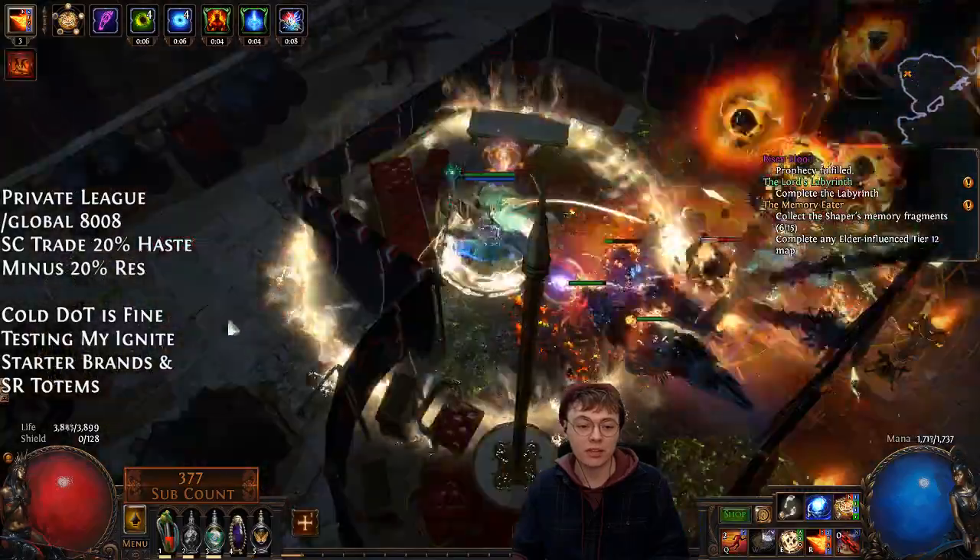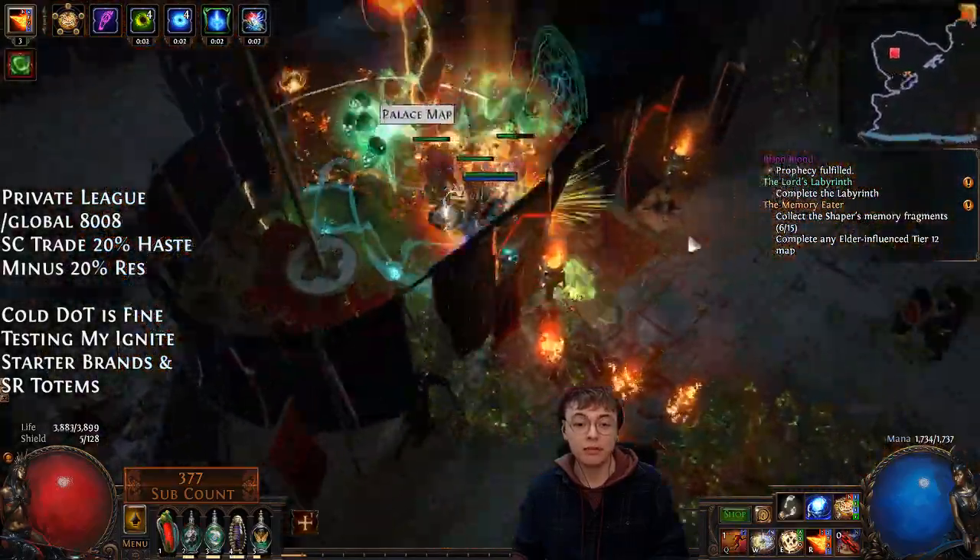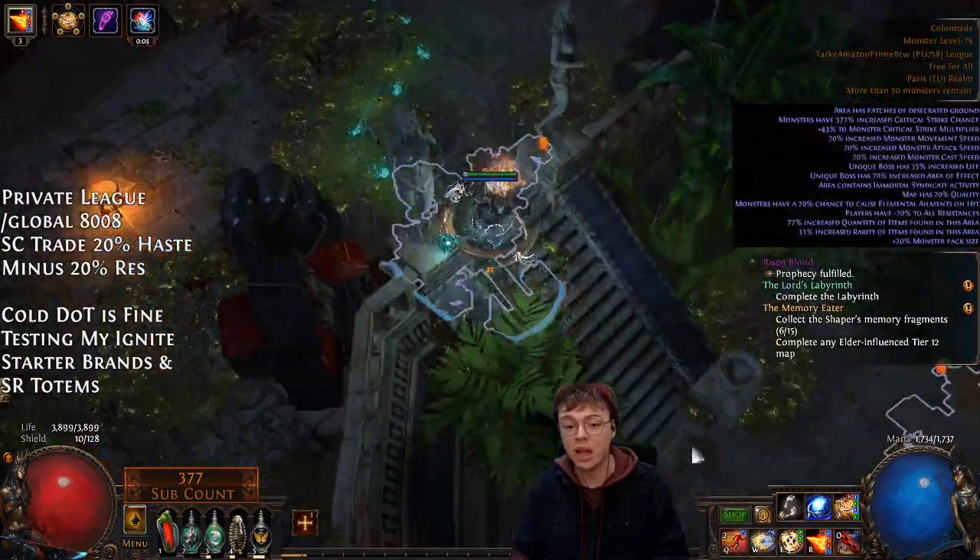For the boss, we press everything, drop a bunch of totems — and that's with monster life. That was pretty clean. I think the build does damage.